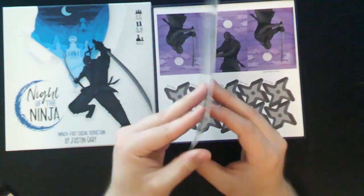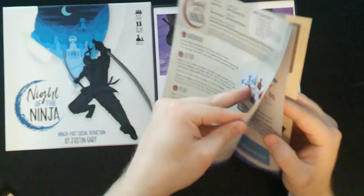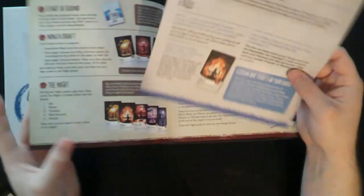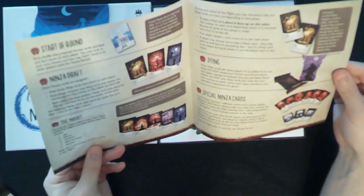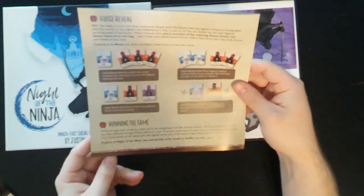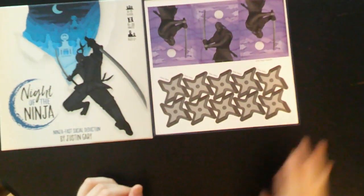We got our small rulebook here, and a strategy guide in the back. Start of round, ninja draft, the ninth dying, special ninja cards, house reveal, winning the game — so it's very short rules, not very hard.